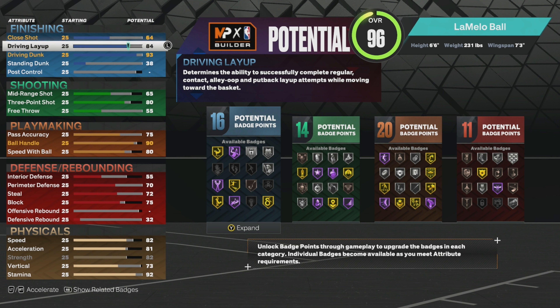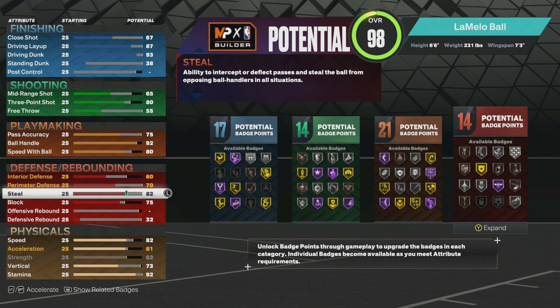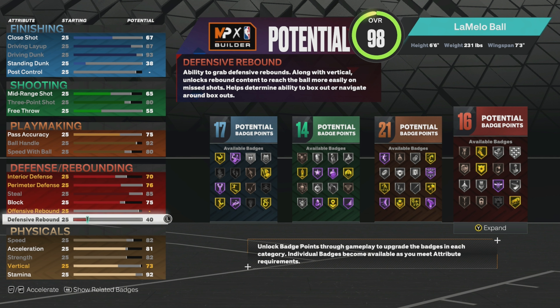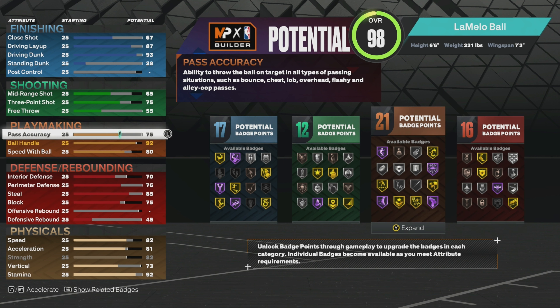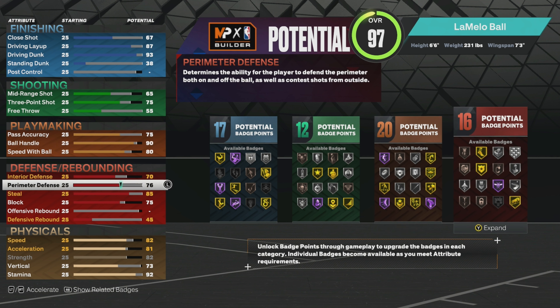Take stamina down to 92. Put layup up to 85 or 87 to get gold fearless finisher, and bump ball handle up to 92. There's not much point getting block higher since you don't get silver anchor. Steal at 85, interior defense to 70, perimeter to 76 — that gets you gold ankle braces. If you're comfortable shooting with a 75 three-pointer, go for it and reallocate those points. Pass accuracy can go as low as 65 minimum if you really want to shift things around.